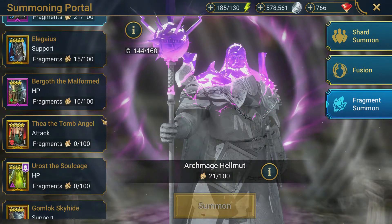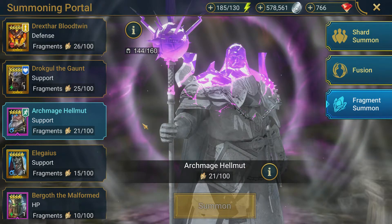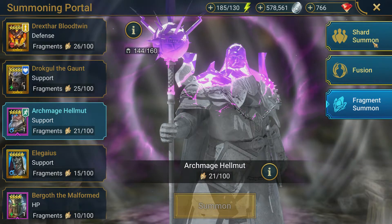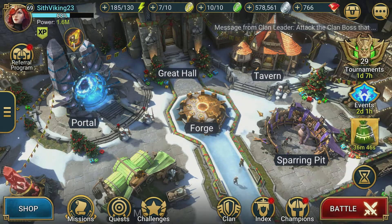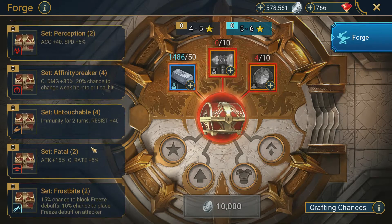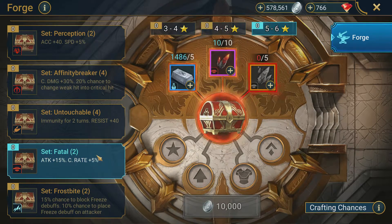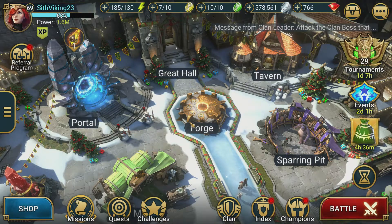I think they need to adjust the rewards in general — they feel kind of lackluster. It's nice to get chickens, silver, and energy, but if you're progressing far in normal Doom Tower, you really don't need three-star chickens. The best gear I've crafted from normal runs has been four and five-star, which is workable in some cases but not really what most of us are looking for.